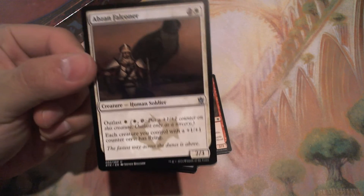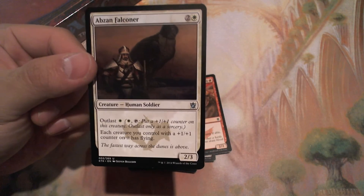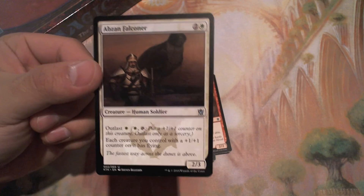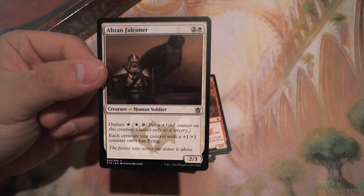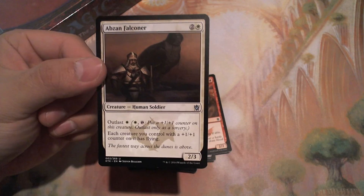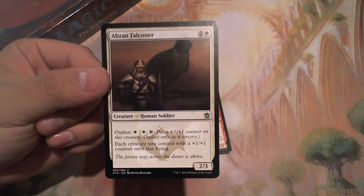My pick for this pack will be Abzan Falconer with Outlast. Outlast is pretty good in limited like I said earlier, and each creature with a plus one plus one counter has flying. That's actually pretty good, but again, if you have the deck for it, you can easily go in for alpha strikes and stuff. So this will be my first choice of this pack.